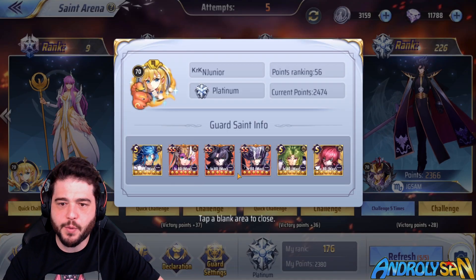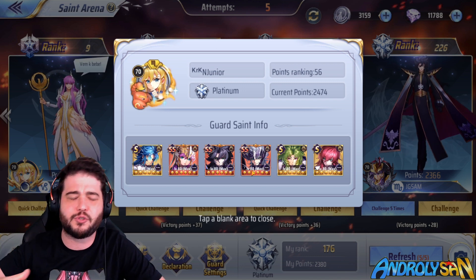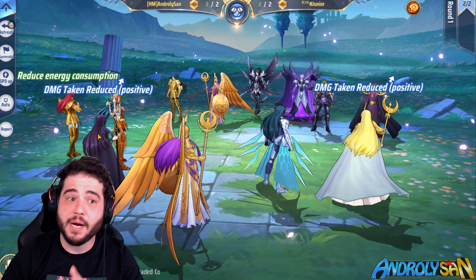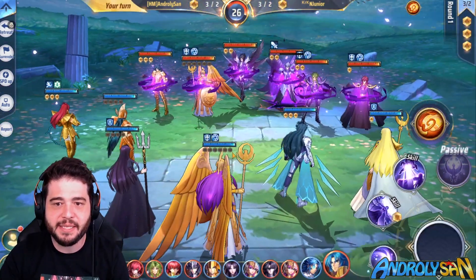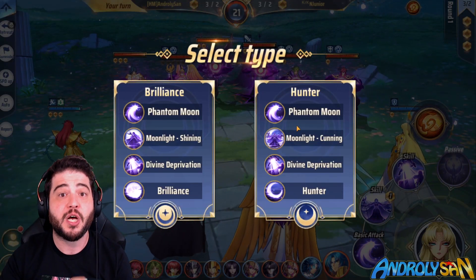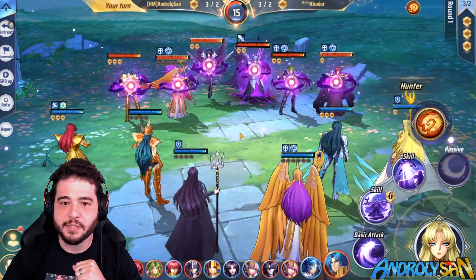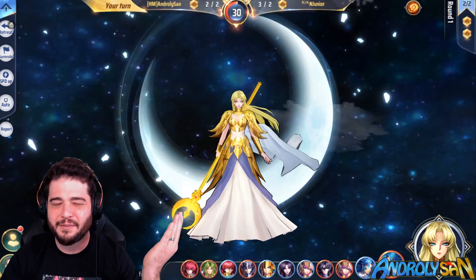Here we go at speed one. We start with Artemis in Hunter mode to reduce the energy consumption of Pandora — otherwise we won't have enough energy for the whole combo. I select Hunter and give the energy reduction to Pandora. With Cannon we're not going to use the big skill, just a basic — we bring him mainly as an energy generator.